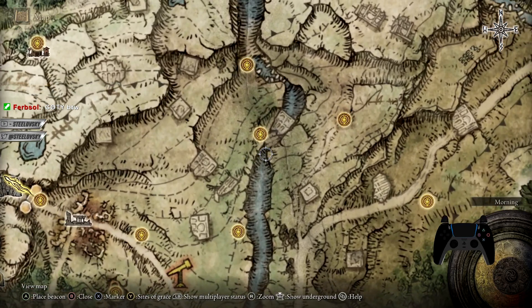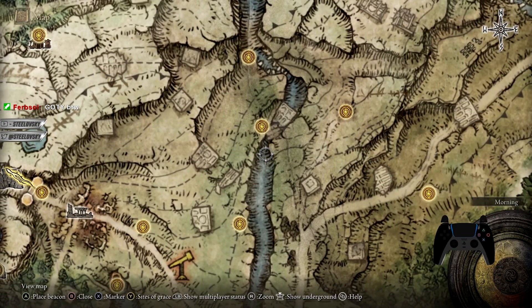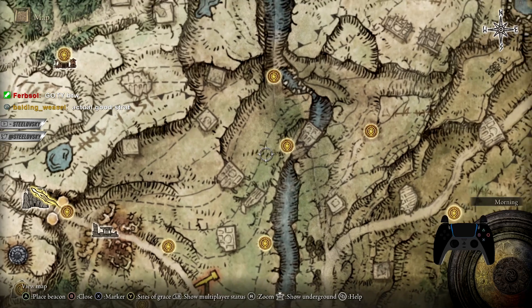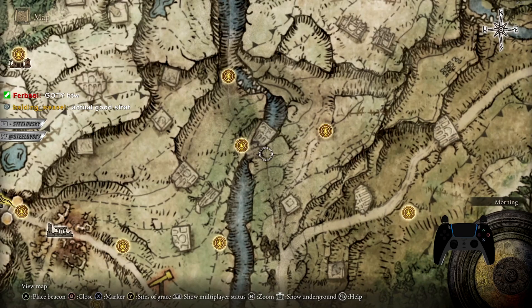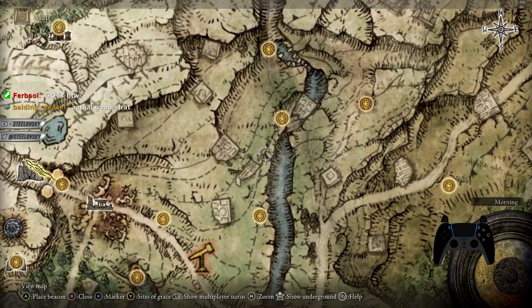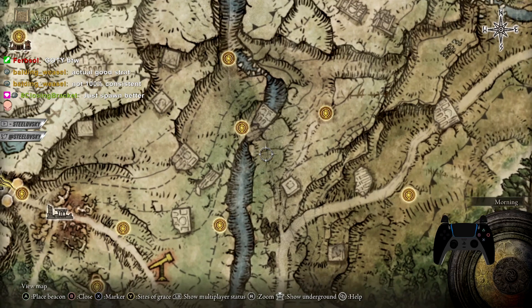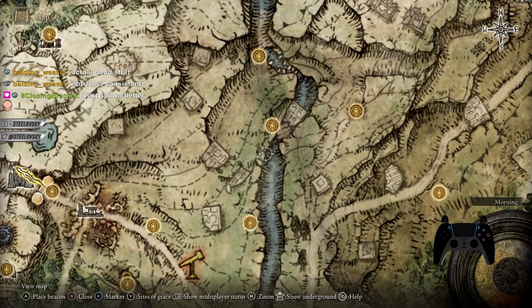You might end up spawning at the bottom near the water while the opponent is somewhere nearby on the cliffs. So you want to use the phantom finger to get to them, but if you do that, the phantoms are not going to be scaled anymore — they are going to become unscaled.